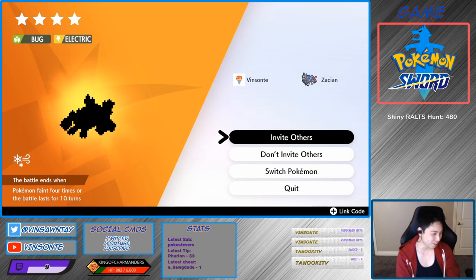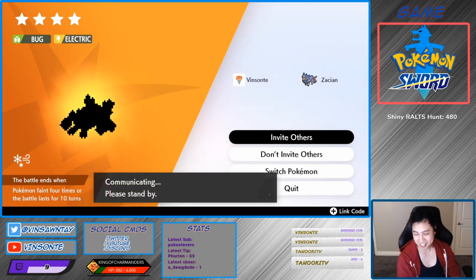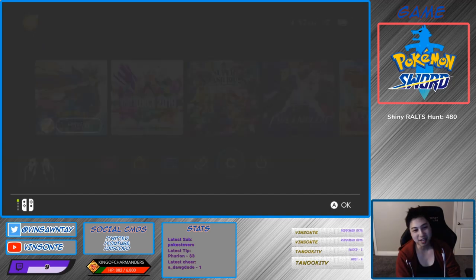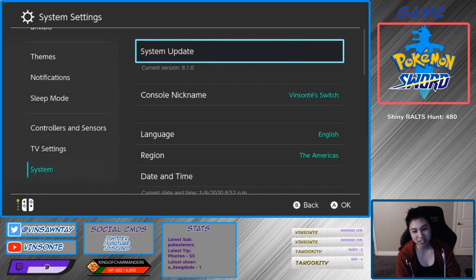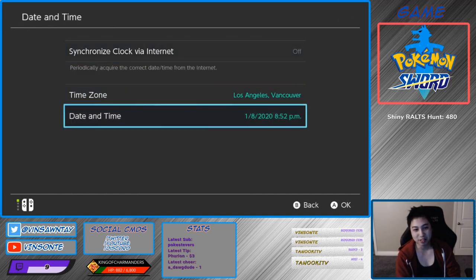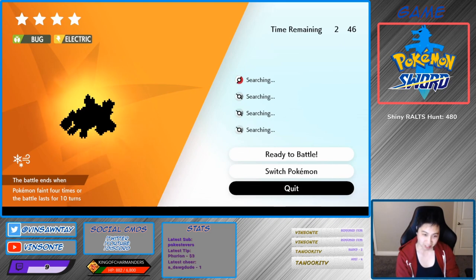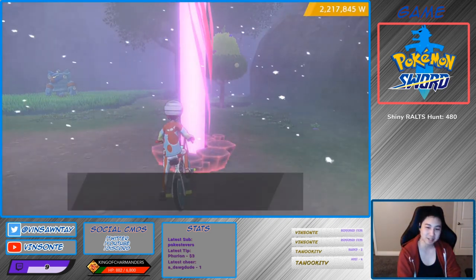Alright, so here we go. Do the time skip, press Invite Other, do the time skip again. Go to System, Date/Time, reset by one day. If you have that on, turn it off. Press Home, quit, press Yes — that resets the den. You keep doing this until you get a Pimperchin. Hopefully you get a Hidden Ability.